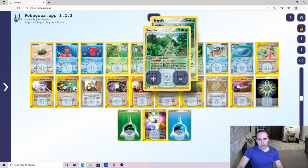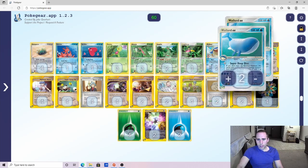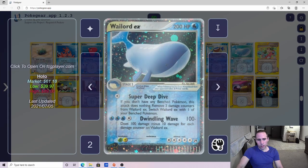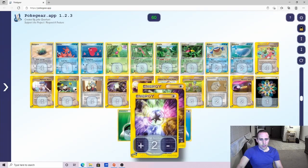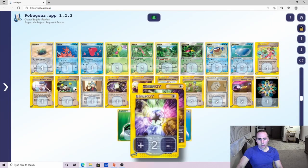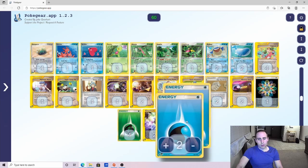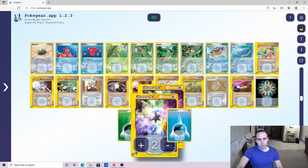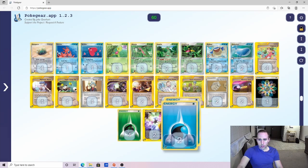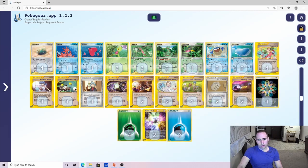For the energy lineup: 4 Rainbow Energy — for not only Energy Trans but for Wailord EX as well. Ideally you want to get those four Rainbows into play and protect them at all costs. Grass Energy fills the Colorless energy requirements on Wailord plus the Grass requirements for Sceptile EX. 2 Crystal Energies — Crystal Energy counts as a Colorless energy but also counts as the same types as the basic energy you have on a Pokemon. So if I have a Wailord active with a Grass Energy, a Crystal Energy, and a Water Energy, that Crystal counts for both Grass and Water, and you can move it around with Sceptile. Only 2 Water Energy seems light, but we've got the 4 Rainbows and Mystery Zones to search them out.